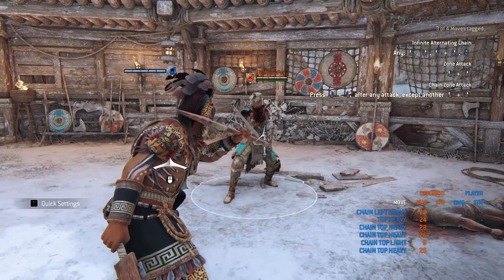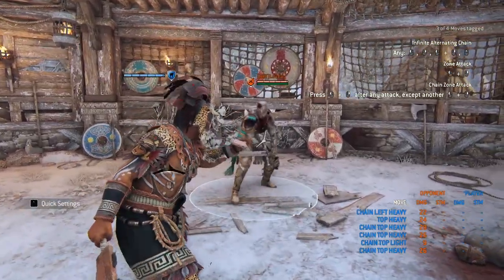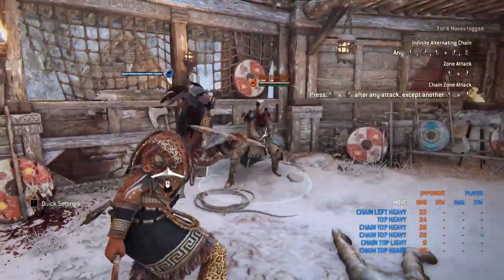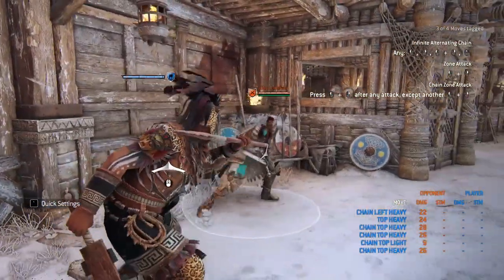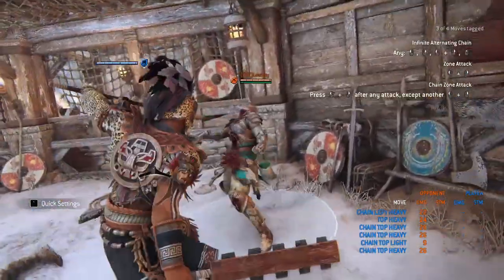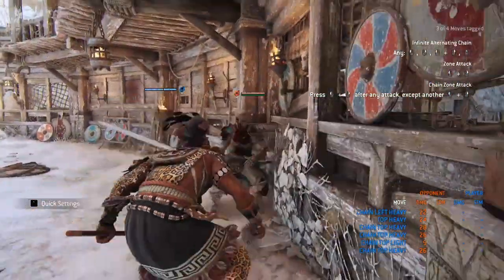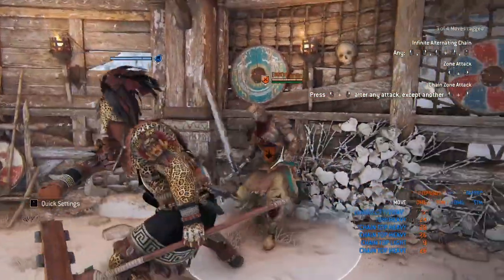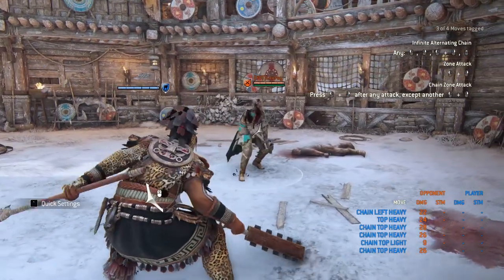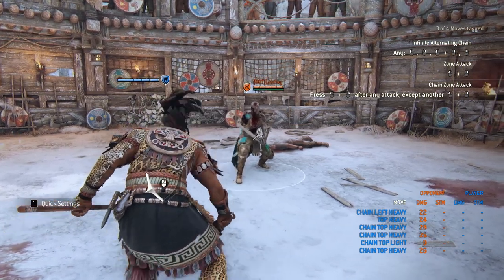One more thing I want to talk about: if I do a light into the bash, but if they dodge the second bash after the first one, if you throw the light, I don't think it's even physically possible to dodge that second bash if you throw the light after the first bash. So first bash, then light right there instead of the double bash — that light after the first bash will catch them pretty much all the time. Even if you do it with a heavy or a zone. It's just a big character with a lot going on, but there is some skill involved that'll help you out.